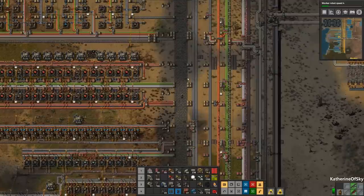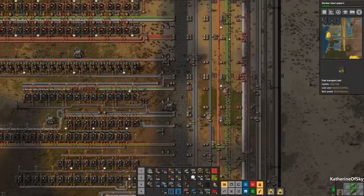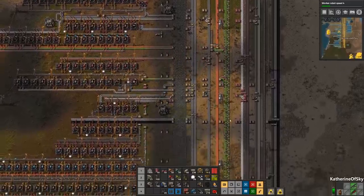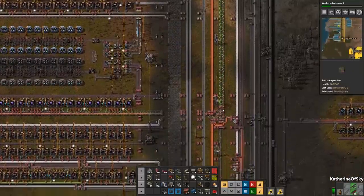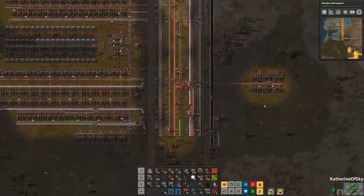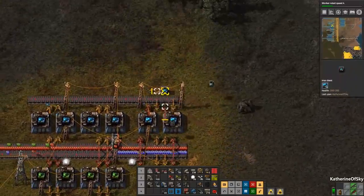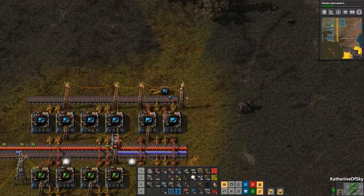Greetings and welcome back to Factorio. I'm Catherine of Skye, and it seems like we are getting every now and again a few green chips on the second belt on the right. This is a good thing. Let me just make sure that they are making their way to the left belt — right before the blue circuit machines. This is great. Let's check on our module production of the speed and efficiency modules here. We have 19, that is almost enough to make power armor. Yay!